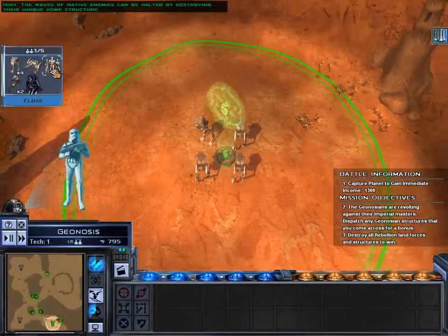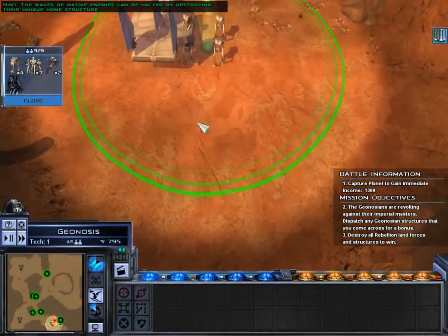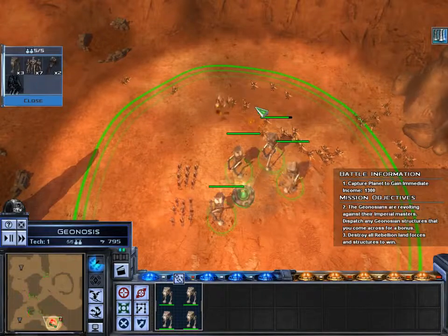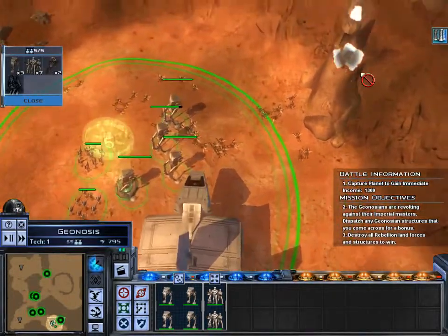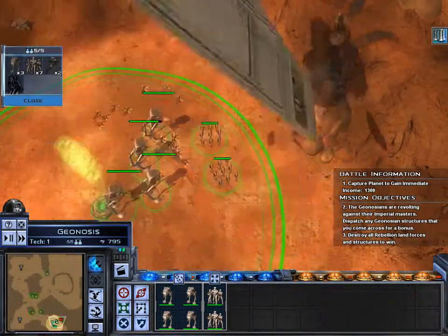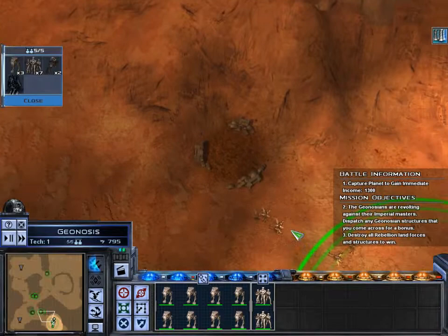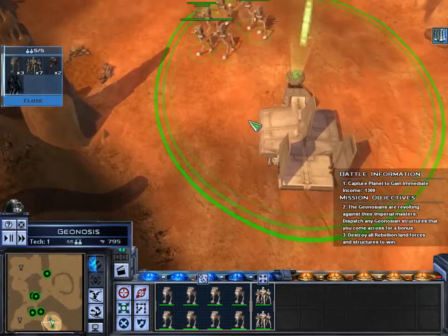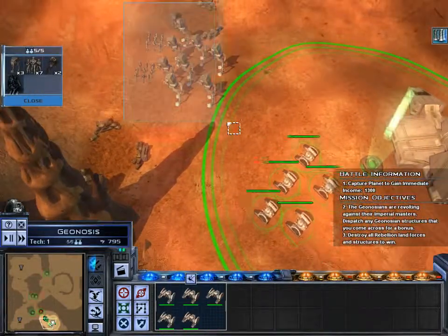I love how the ATSTs are always the first thing deployed. The area would go a long way in helping us keep the rebels out of our space. I didn't drop Vader — I should drop Vader. Timau, stay kind of in the back because I don't want you to die.